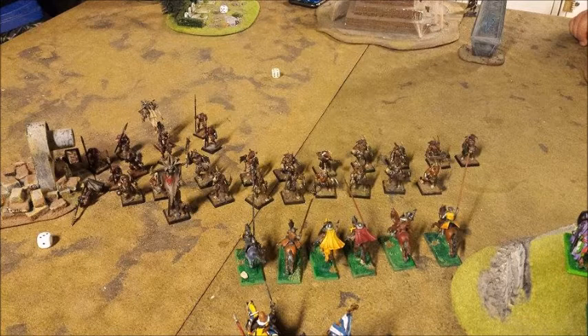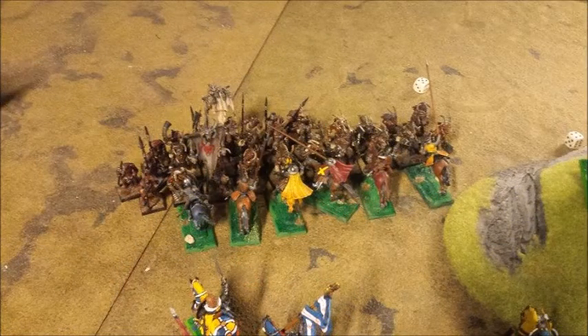The Beastman player chose to take the first turn. He moved up as you can see, failed to summon a monster in the magic phase, and used a command ability on a Gor unit in the hero phase that didn't affect much. He stood still on the other flank, and his wizard suffered a wound from the monument — rolling a 1 causes D3 mortal wounds. In the combat phase he charged my fast cavalry, killed four of them, I struck back and may have done a wound to his Gor, then I lost the rest to battleshock.